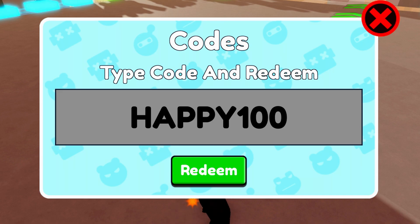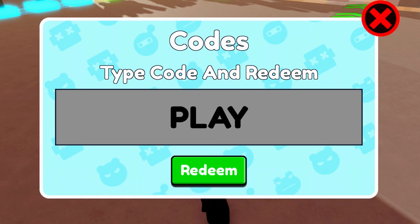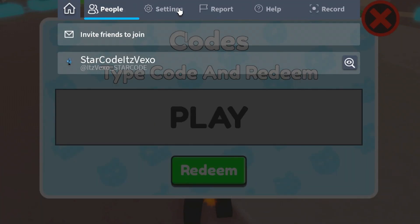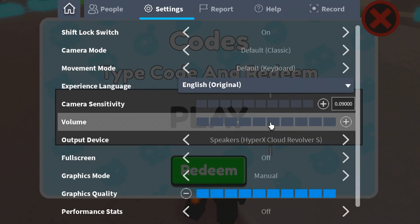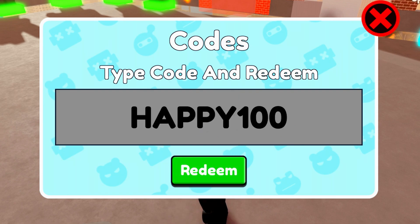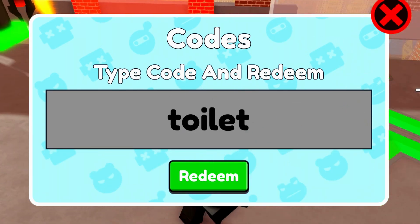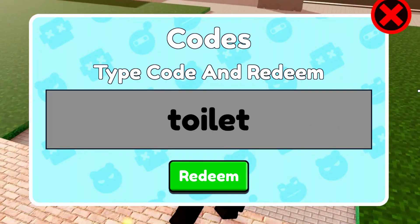I'm not totally sure why, but they keep changing the name of this game — I think it was called Toilet Tower Attack and now it's Skibidi Toilet Attack. Anyway, the next code is 'PLAY' in all capitals. Not a lot of people know about that code. Type in 'PLAY' in all capitals. After that, there's also the code 'toilet', so make sure you redeem that one in as well.